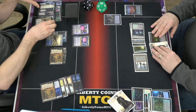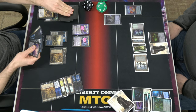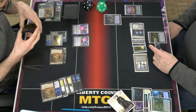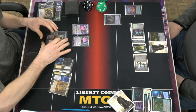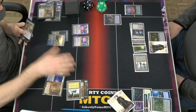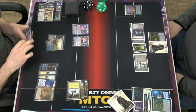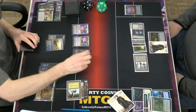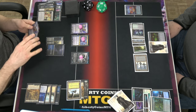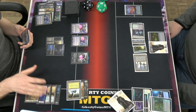I still have one treasure. I'm gonna cast one of these memory delusions. So I look at seven and two, choose two. Take you and you. Go to my turn. First things first, let's march that. Exile. And then let's play a Leer. We'll plus - count on Leer. Draw a card and discard. Pass.